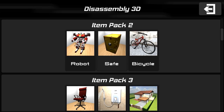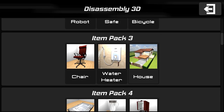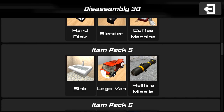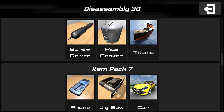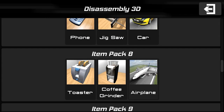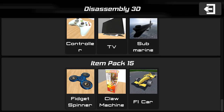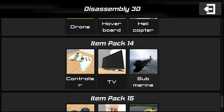You ever tried to put a safe together from Ikea? They don't make safes. There's a house, a hard disk, a hellfire missile — because for the man that has everything, why not take apart a missile? You can take apart the Titanic! A rice cooker, a fidget spinner — there's so many random things here.